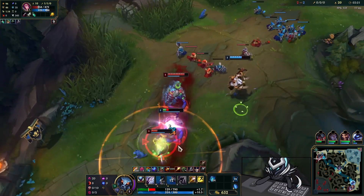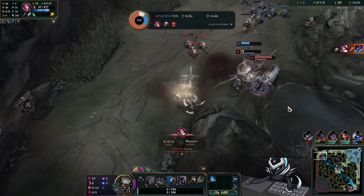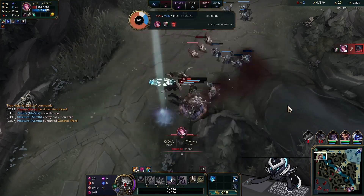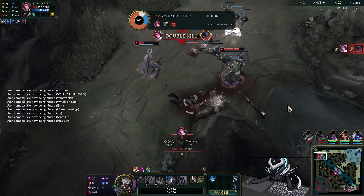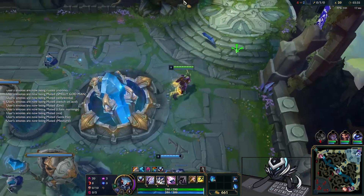Aatrox misses everything so this is a bit awkward. I try to get my passive off, just out of range for the Q, jump on her — she flashes — and then here comes Singed. This is really bad because I don't flash. I swear I was literally pressing F as the Singed is about to flip me, so just a bit unfortunate.